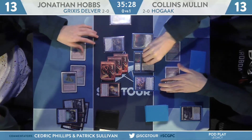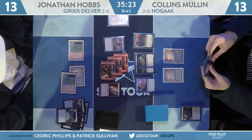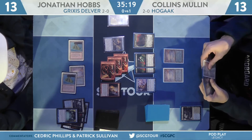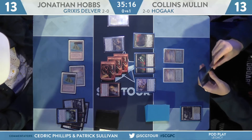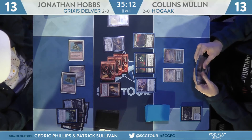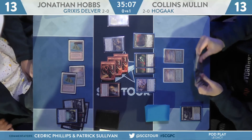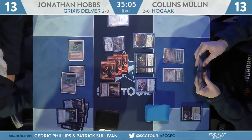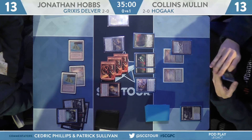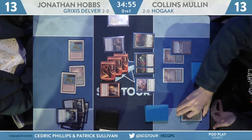If we're going to race, Tarmogoyf isn't a bad place to do it — good blocker on the first turn, great attacker moving forward. It complicates combat the coming turn for Mullen and is also a way to race. Hobbs is just barely hanging on here; it doesn't take a whole lot for Mullen to overwhelm him, especially if he's left in copies of Altar of Dementia. But it's tight. The game is kind of going the way Hobbs would like — the matchup's still very tricky, but he has a hope of winning the race before getting completely overpowered.